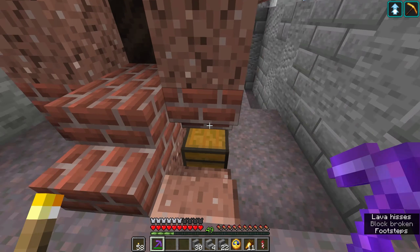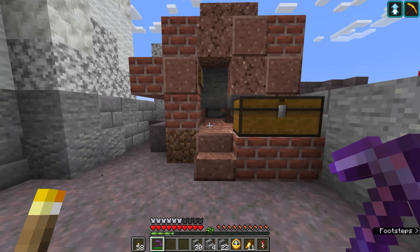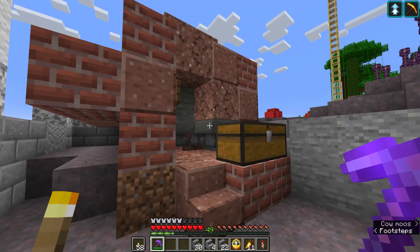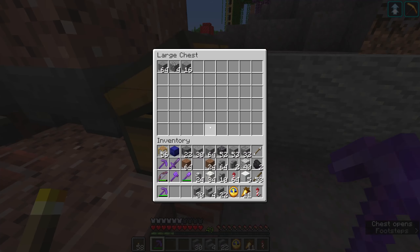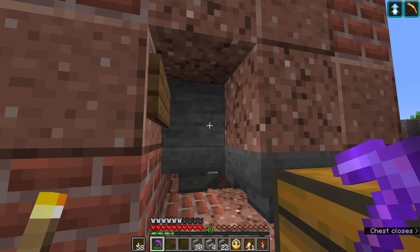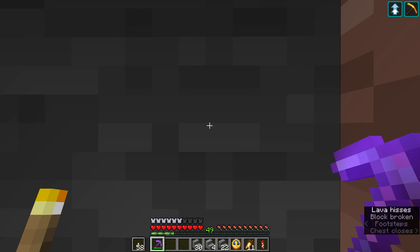I just did the livestream and as you can see I actually started sketching in the first building that's gonna be here. However, now that I'm looking at it, I was really trying to use basalt in the build but I don't really like it, so I'm probably gonna change out these pillars to something a little more interesting. What we did on the livestream is we built these two generators over here — this one is actually a basalt generator.